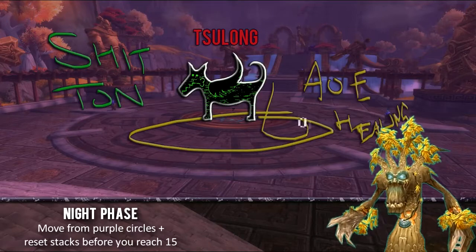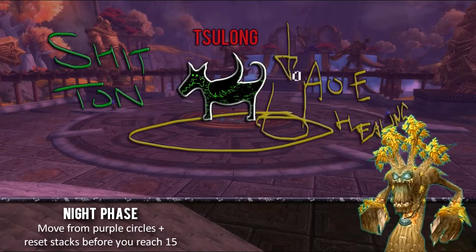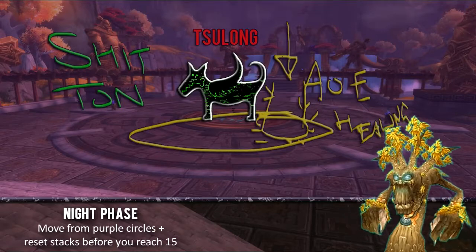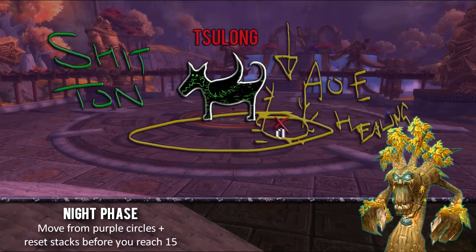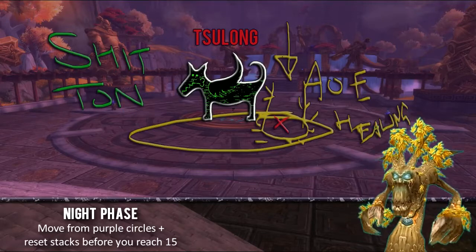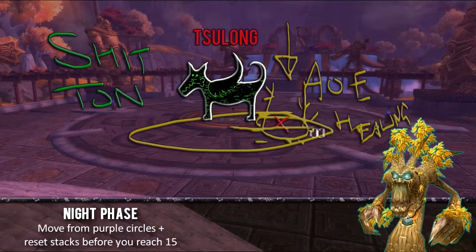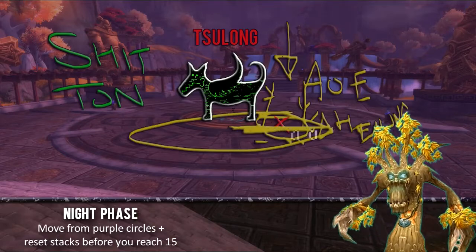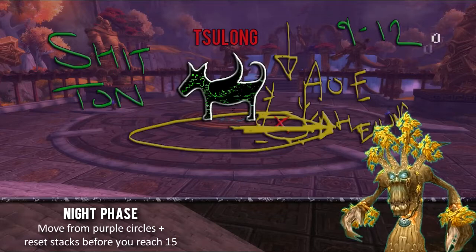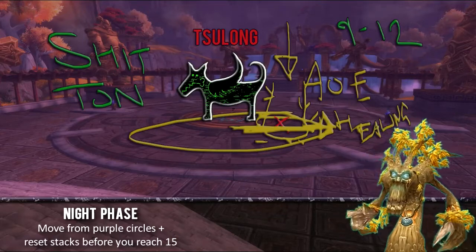Everybody will be getting stacks of a debuff in this phase. To drop your stacks, you need to run into the beam of light that you'll see during the encounter. You don't want to stand in the beam of light, because its length will reduce the longer someone stands in it. So all you need to do is run through the beam of light to drop your stacks. You want to do this around 9 to 12 stacks. Just be constantly aware of where it is, run through it — do not stand in it.